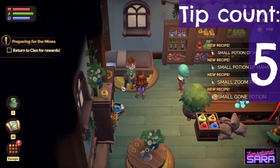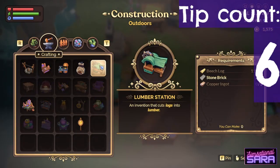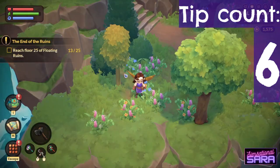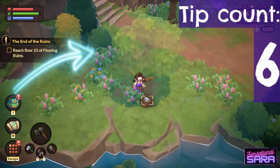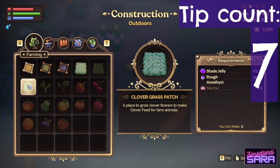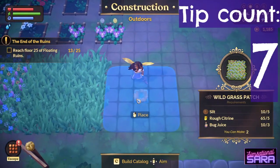To get lumber, you'll need the lumber station. Lumber is crafted from beach logs, which you get from the thinner trees, and oak logs from the thicker trees. To plant more grass, you need to craft it in the build menu. There are different types of grass for different uses.